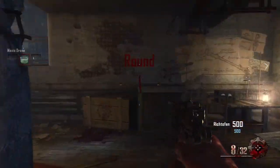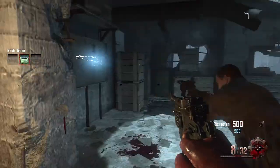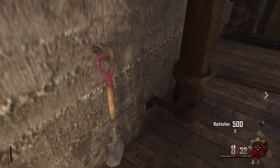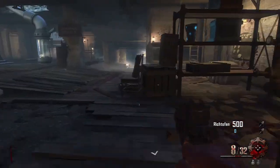Hey guys, what is up — I'm jordanb1309. What we're going to be seeing in this video is how to activate the Easter egg song by getting these free rocks or orbs that you'll find around the map.